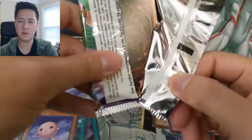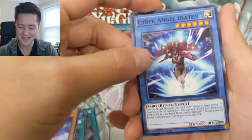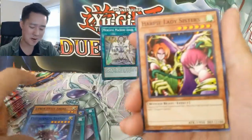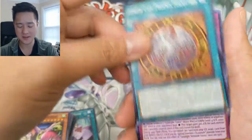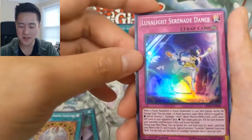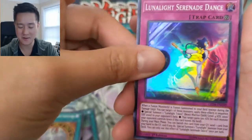Sometimes I say I'm not crazy about when all the cards are foil, but then when you're just getting rares it's interesting. Clearly I don't know what I want because either way I kind of complain a little bit. This one's like, oh man, all I get is a rare — Lunar Light Serenade Dance. The supers are actually hard to pull, so this is kind of what I asked for.